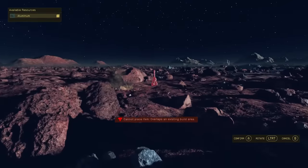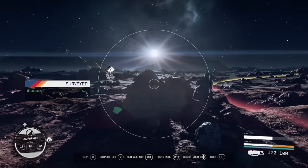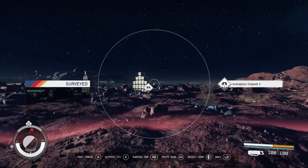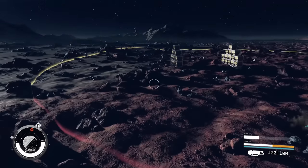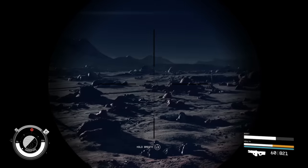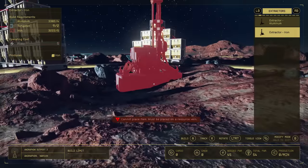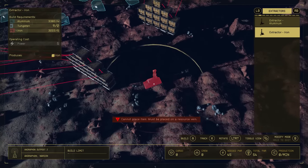I'll give you my exact coordinates on where I'm at. The landing spot is about 831 meters away from me, so I did travel a further distance from where I landed. As you can see, the biomes are starting to split here — this side is really red, and this side over here is more blue, a darker tone. Once you've found the spot where aluminum and iron are both available, your extractors will be available in the build menu.